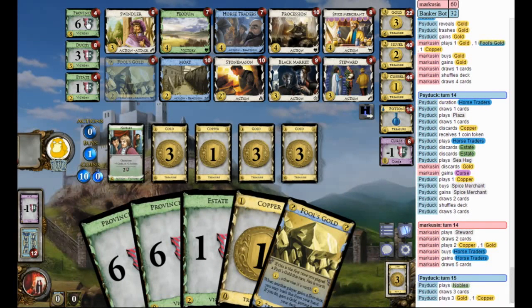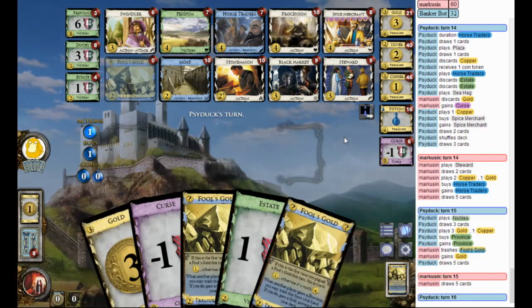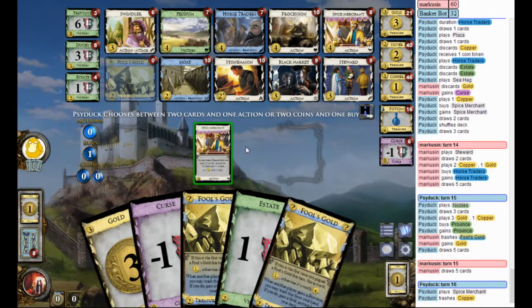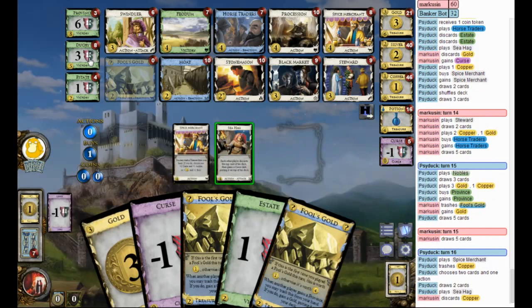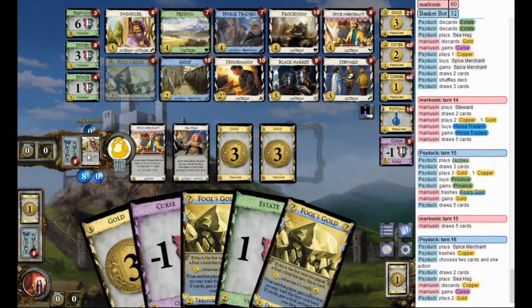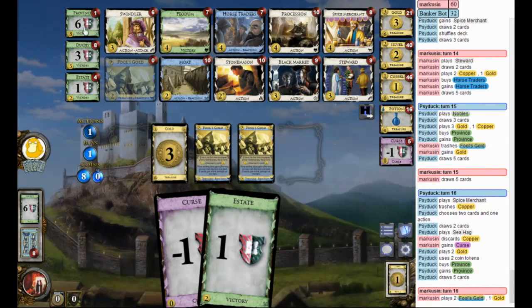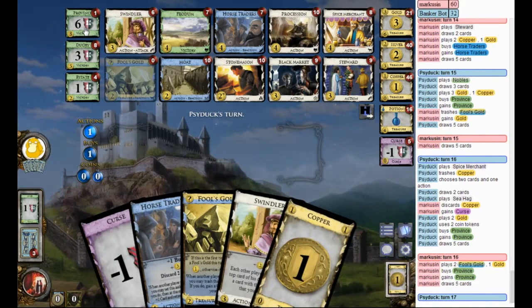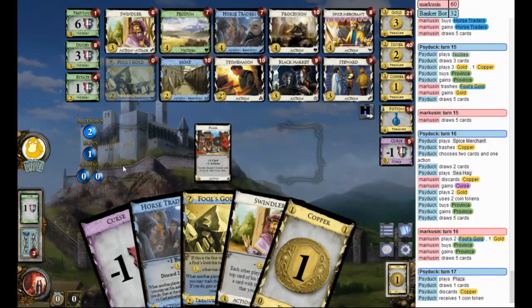Yeah, that's enough for a Province. Here's the extra Nobles — that complicates things. So that's one Province ahead, but only four points ahead. Oh, I'm getting Cursed. Well, he had Coin tokens — he got them from the Plaza. I think I've got to break the PPR here. If he buys that last Province, I lose. If he plays a Swindler and hits a Province it's great; if I play a Swindler and hit a Province it's great.